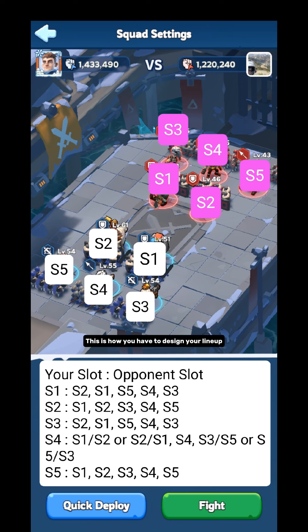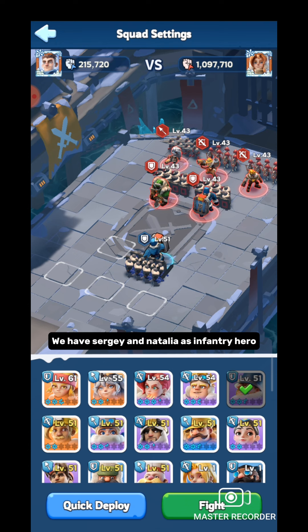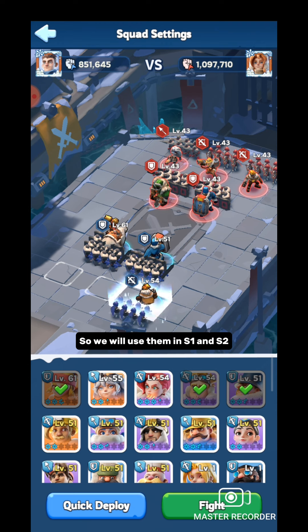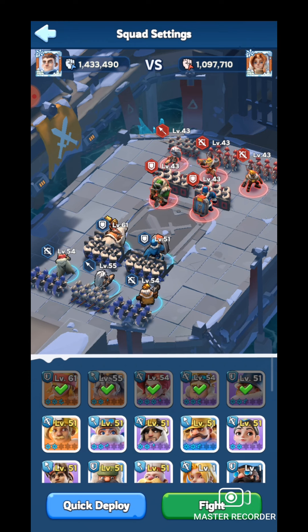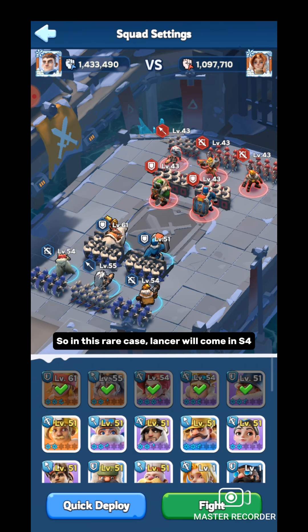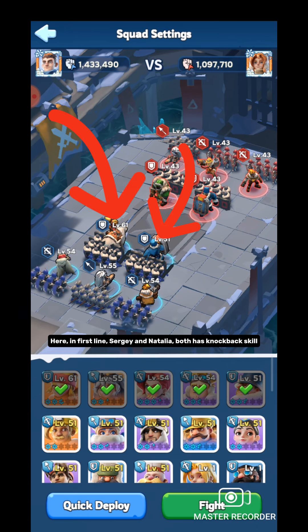Let me show you an example. We have Sergei and Nataliya as infantry heroes, so we will use them in S1 and S2. Molly is a lancer who has an area-of-damage skill, so in this rare case, a lancer will come to S4, and I will fill S3 and S5 using marksman heroes. In both the first and second line, there should be at least one hero who has a CC skill. CC skill means stuns, freeze, or knockback. Here in the first line, Sergei and Nataliya both have knockback skill.